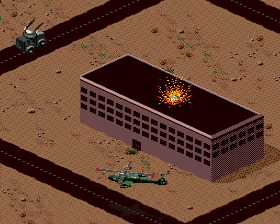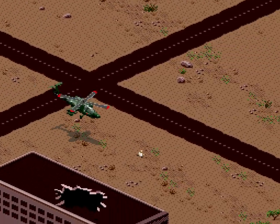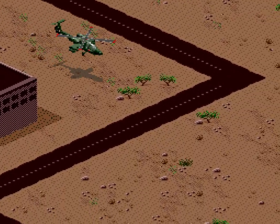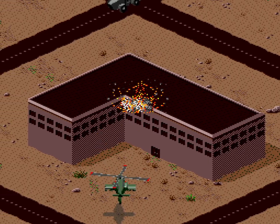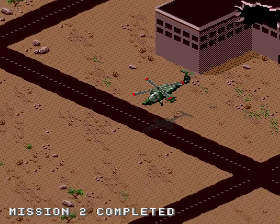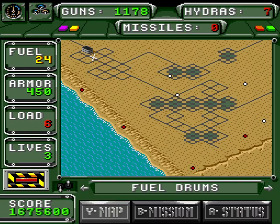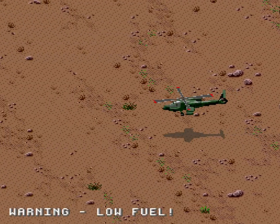Returning to the weapons factories I destroy another one to make its occupant bail out and have to hunt around for the first guy I couldn't fit — luckily he didn't get very far. Fortunately there are 8 of these buildings and you only have to rescue one person from 6 of them, and 6 just so happens to be my maximum passenger capacity, so it works out quite well. One guy managed to get away, but it's probably nothing to worry about.